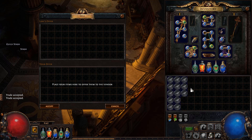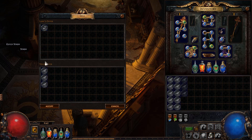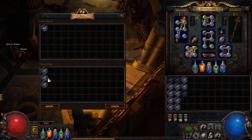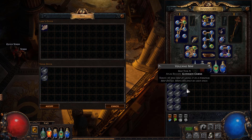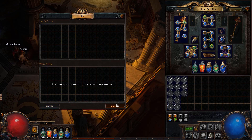Another trick early in a league that will help you fill out your Atlas is the three-to-one map trick. Put in three maps — say Tier 1 — and you get a Tier 2 map. But it's not always the same map: each item has a unique ID almost, and as you reorder them these numbers add up and produce a different map. So you can shuffle three maps around to get a Caldera, Coves, or Colonnade. If you need a specific map, shuffle around until you get what you want. Try this out especially early in league — it'll help fill out your Atlas more quickly.